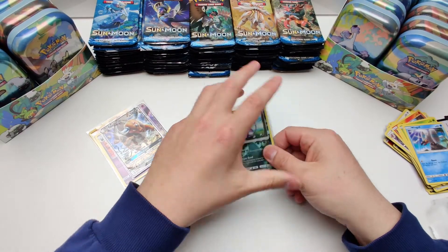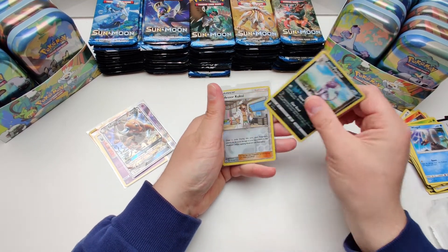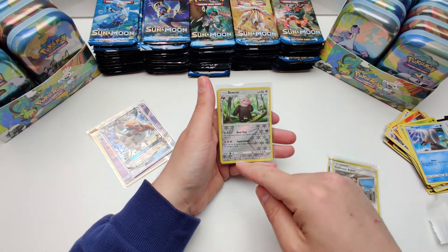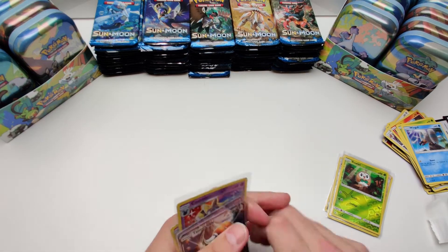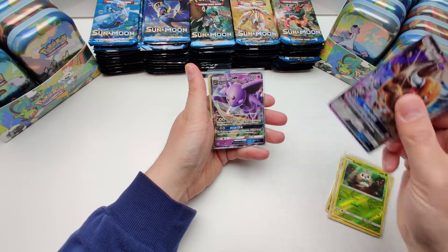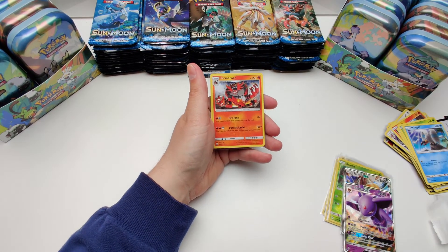Alright, recap. On the reverse side we got an Alolan version, Professor Kukui, a Bewear rare — nice — and a Rowlet. In our rare slot we had Tauros GX, Espeon GX, Cosmoem, and an Incineroar.